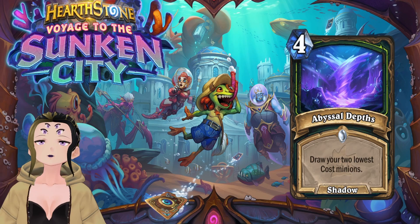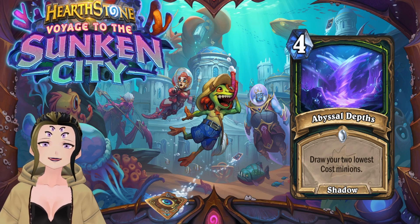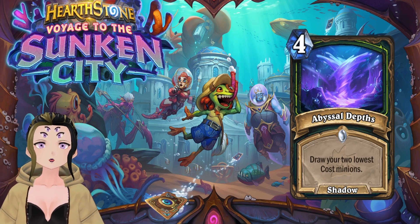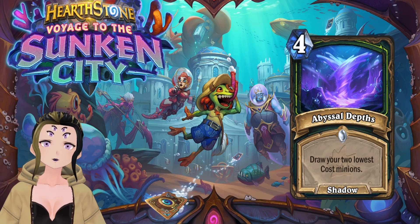The next card is Abyssal Depths, a 4-cost Demon Hunter spell that draws the two lowest-cost minions from your deck. The funniest thing you could do with this is use both Vander and Drek'thar in the same deck. You'd cap your curve at 6-cost minions and lower minion costs to 3, triggering both Drek'thar and Vander in two turns — it's a really funny idea I want to try.